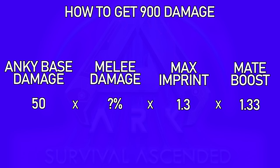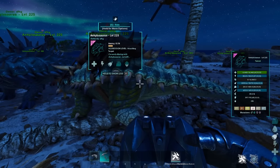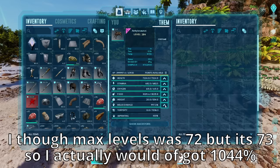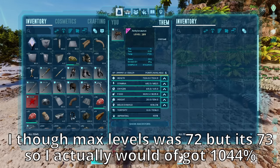So how do we get that 900 damage to maximize our metal runs? Your tools to increase damage are your melee percent, imprint buff, and mating boost. With mating boost and a max imprint buff, you need 1,042% melee damage to achieve 900 raw damage. I spawned in a bunch of perfect tame Ankys, picked the best one with a 45 melee stat, bred it, 100% imprinted it, fully leveled it, and got to 1,036% melee. So it's definitely achievable with some luck and a lot of levels.